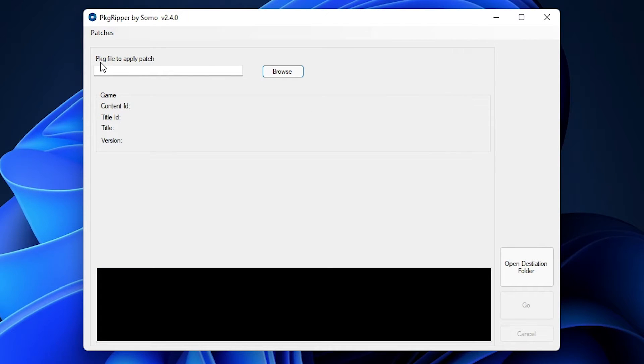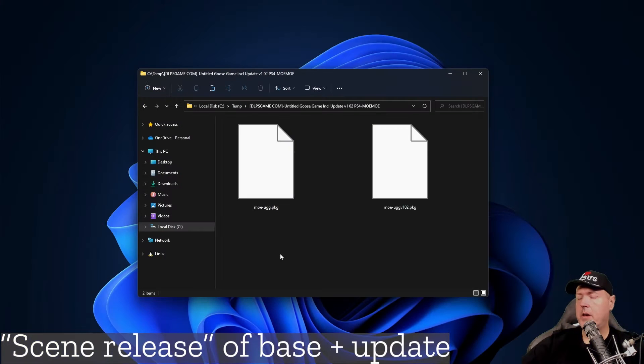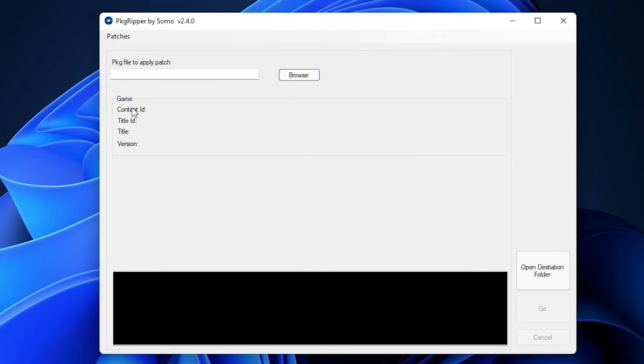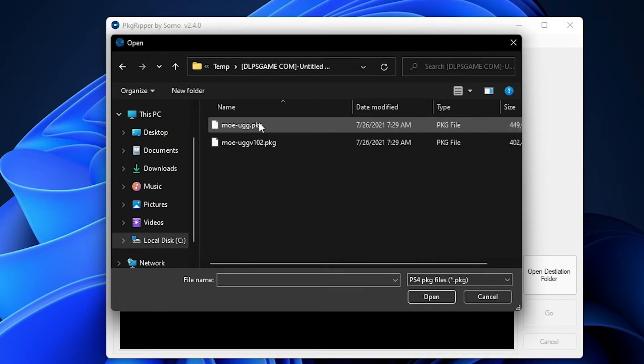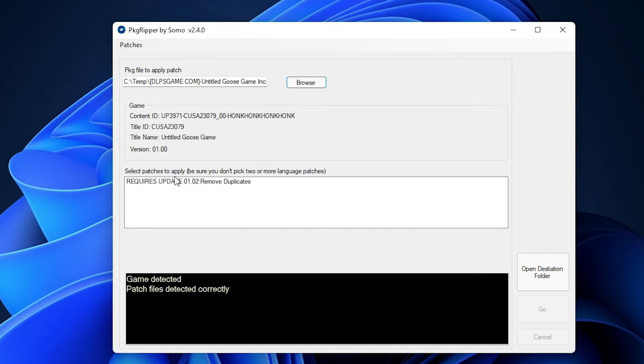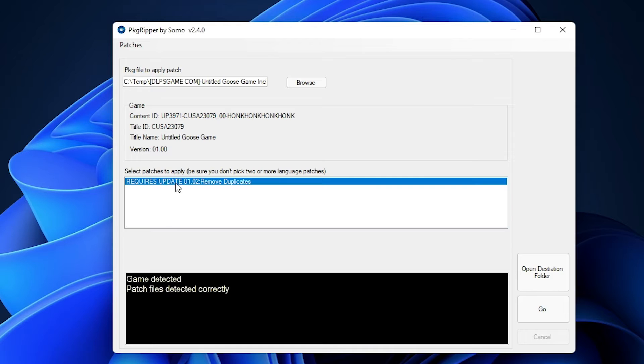Let's go ahead and launch PKGRipper.exe. First off, it's asking us for a package file to apply the patch. I have the game package right here — this game package is 438 megabytes, this is the base game. Then I have the update sitting right here at 393 megabytes. So now we need to give it the package file to apply the patch. I'm going to hit browse here, and this is the base package we just saw. I'm going to select that one. It found the content ID as well as the title ID. It says select patches to apply — be sure you don't pick two or more language patches. I'm going to select the required update 1.02, which removes the duplicates.